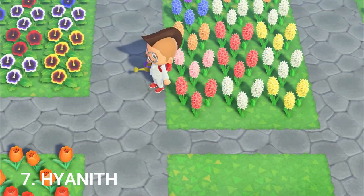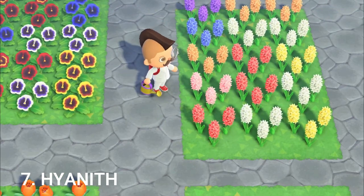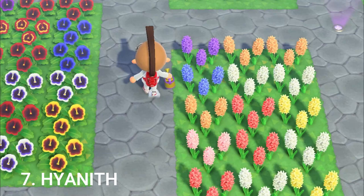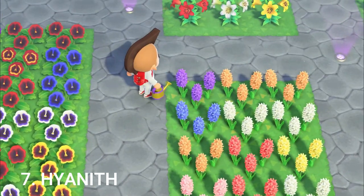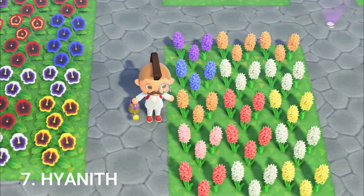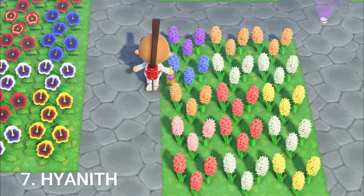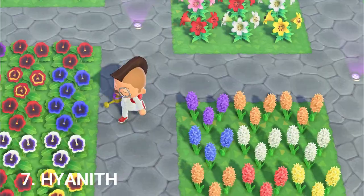Hyacinths are next. We've got the typical red, white, and yellow as base. Pink is red and white. Orange is red and yellow combined. The blue is two whites. And then in order to get the purple, it's two oranges together. As you can imagine it will take some time to grow enough oranges to set up in a checkerboard pattern, but once you do, you can spawn the purples pretty easily.